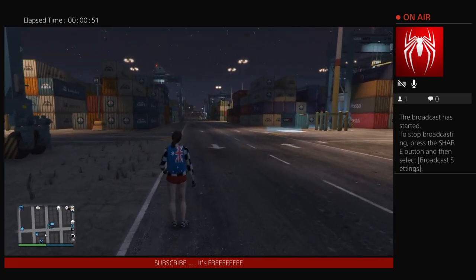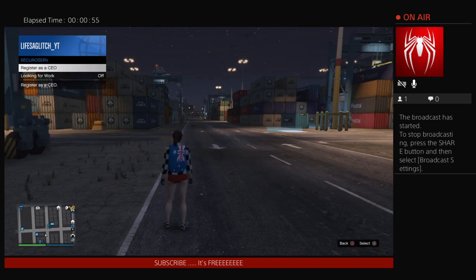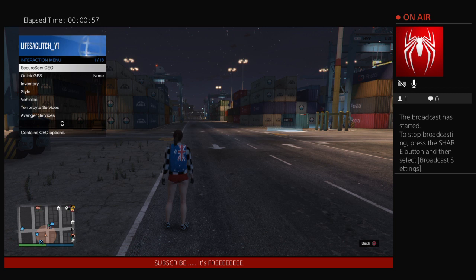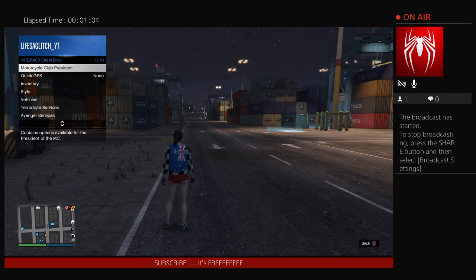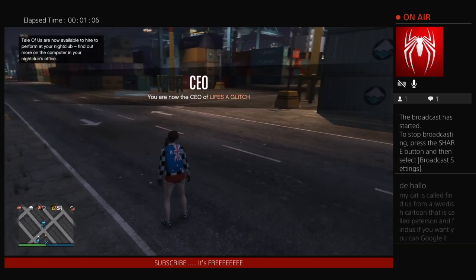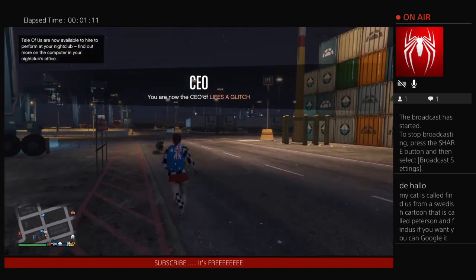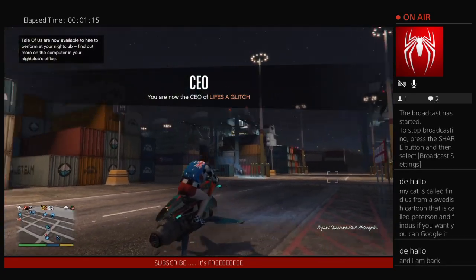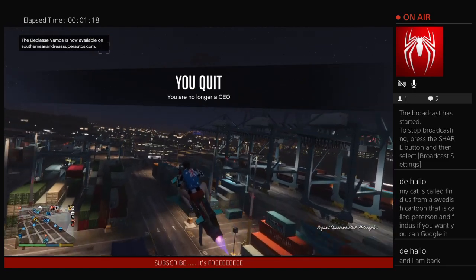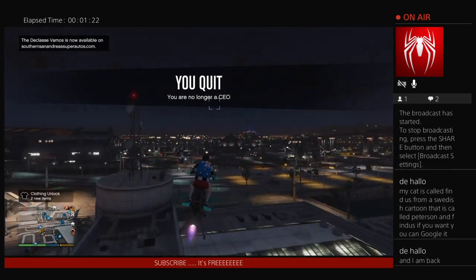I'm going to do it right this time. You want to have the car you want to duplicate in the back of your MOC. You want to have an arena with any cars you want to dupe over, like free Elgies, or any cars that you don't mind getting rid of.